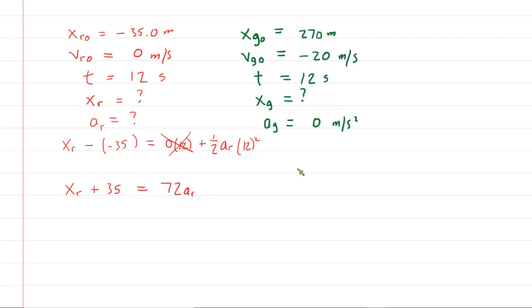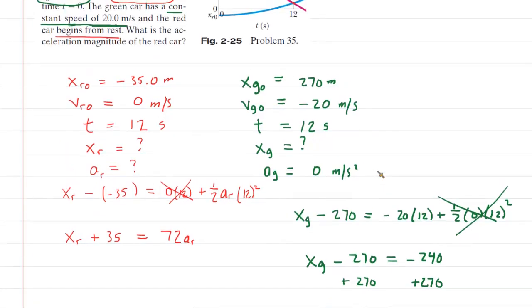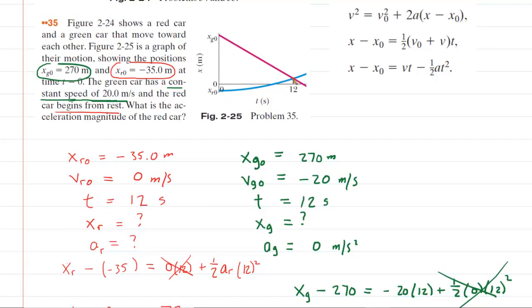We apply the same equation to the green car: the final position of the green car minus 270 equals the initial velocity of negative 20 multiplied by 12 seconds, plus one half times the acceleration of the green car times 12 seconds squared. That last term is zero, so we simplify to x_g minus 270 equals negative 240. Adding 270 to both sides, the final position of the green car is 30 meters. And remember, the final position of the green car is going to be the same as the final position of the red car.